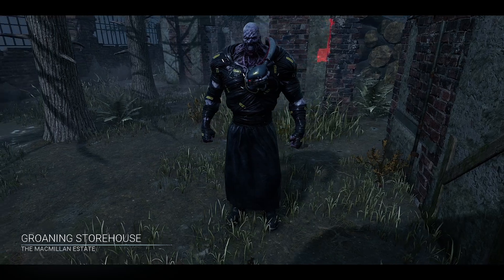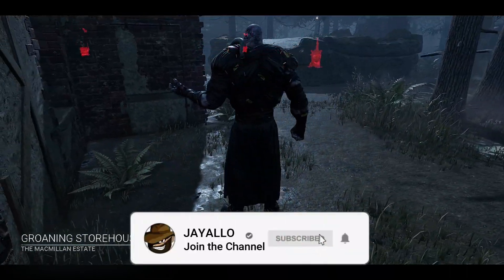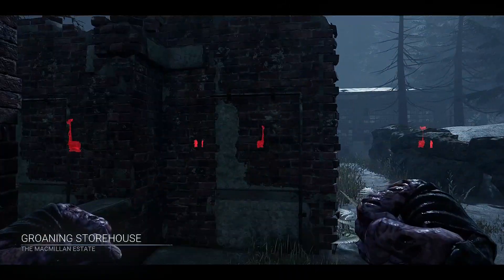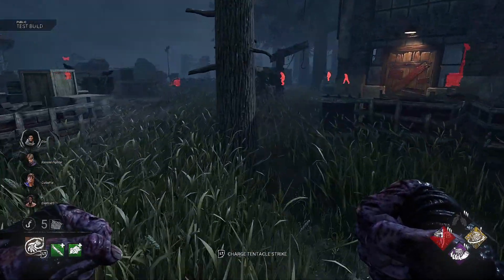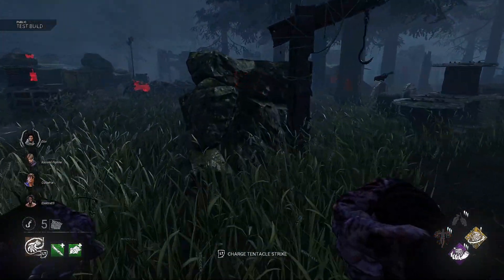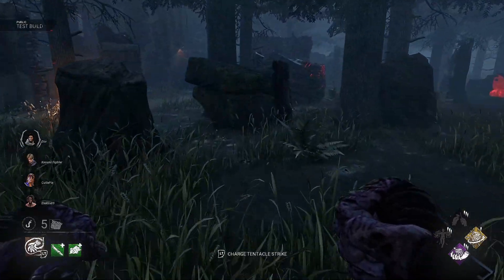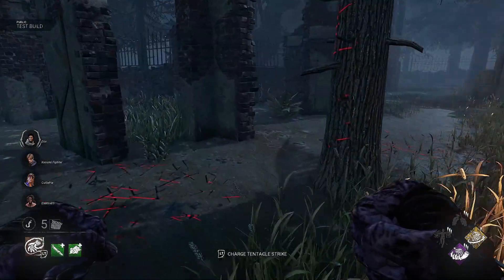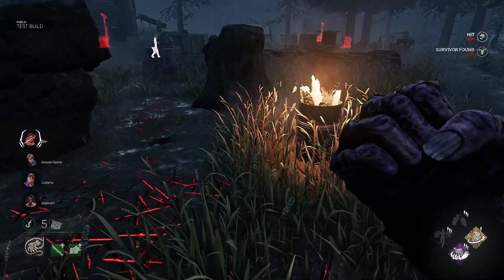We're on the Groaning Star map in the MacMillan Estate. I'm playing as Nemesis — the blood web has not been kind to me. I'm running the Pursuer add-on, which gives you a great head start. I can see this guy trying to hide over here. I've got Surge, Oppression, and Tinkerer — so he gets a little punch to the side of the head.